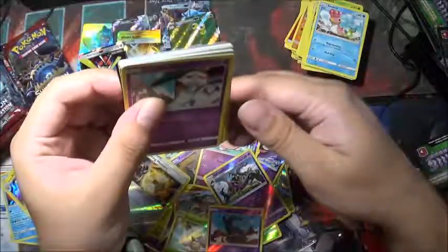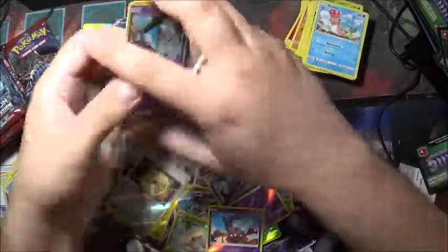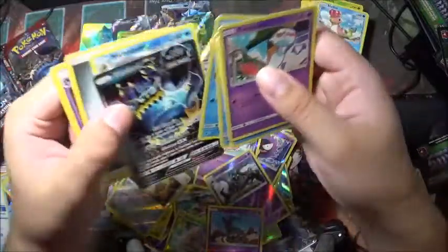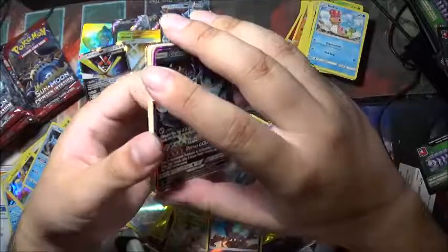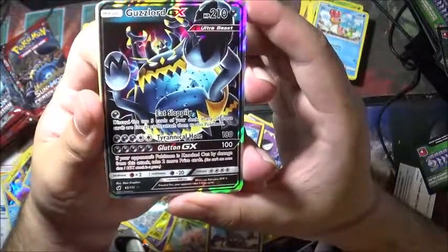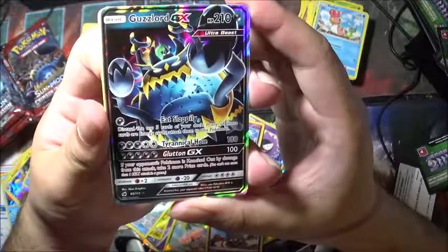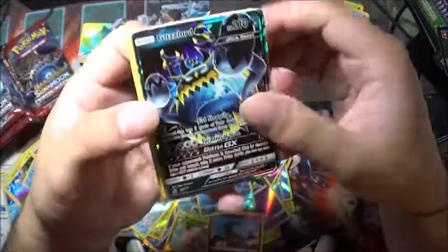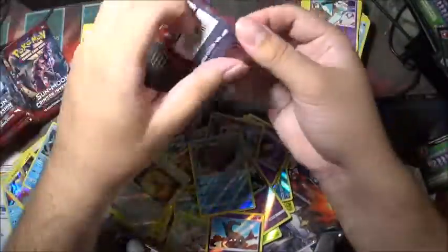I feel like I've seen a shiny edge — yep, shiny edge! A Guzzlord GX and a Mamoswine. Mamoswine goes down and Guzzlord GX. Here are the abilities: 210 HP. Eat Sloppily for one — discard top five cards; if any are energies, attach them to this Pokemon. Tyrannical Hole for 180 damage. Glutton GX for 100 damage. Guzzlord — I need Buzzwole.